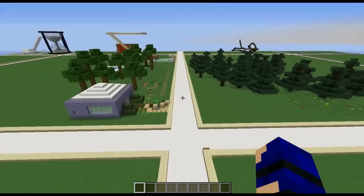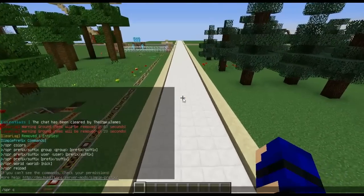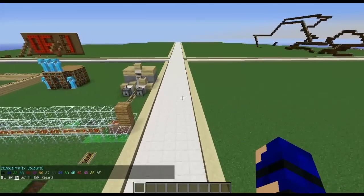This plugin allows all colors to be used — all the default colors that can be used in a Minecraft plugin. To see them, we can just do /SPR colors. That shows us all the codes that we can use for making ourselves a title.